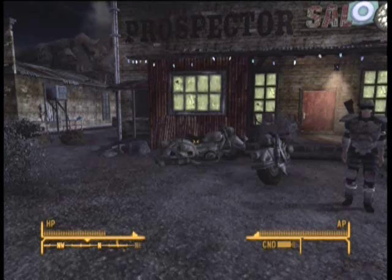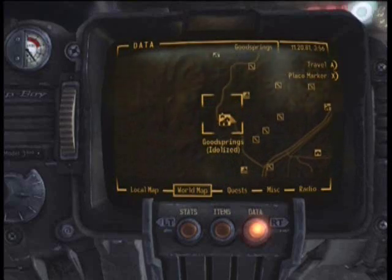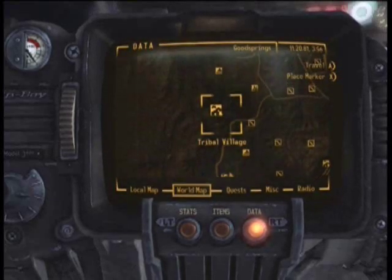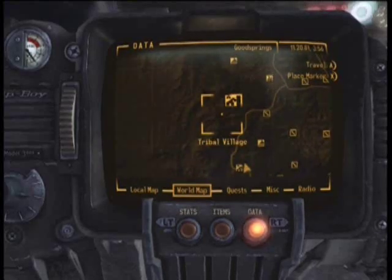Hello there, this is CSX Dirtvith, and I'm going to be showing you how to get the special, unique weapon, Chance's Knife. It's a melee weapon and it's a variant of the combat knife. You'll find it north of Goodsprings, as shown here, and southwest of Tribal Village, as shown here, so it's going to be in that general area.